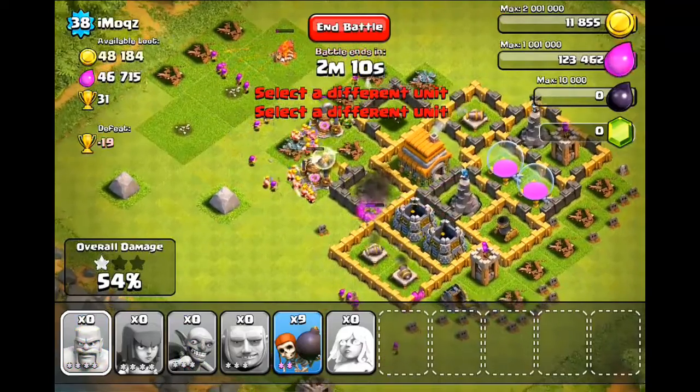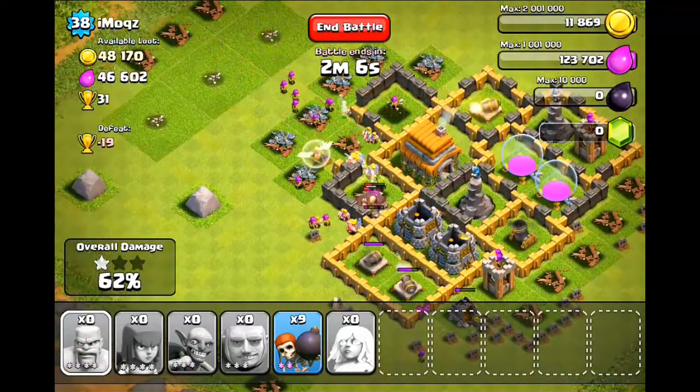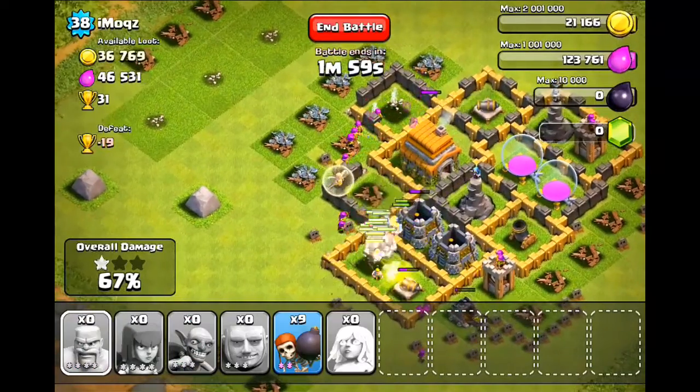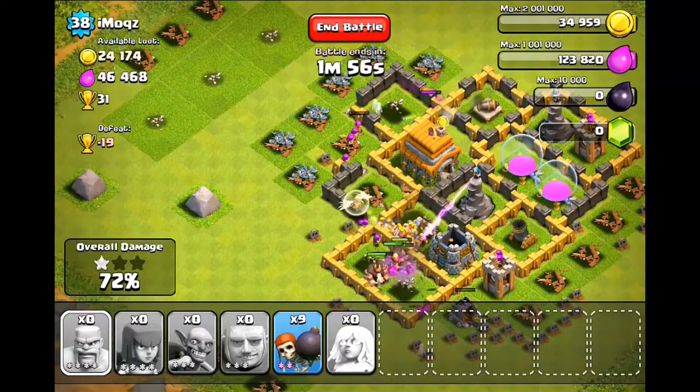What do I mean by that? Put your buildings really close to your walls so that your defenses can reach them. Go ahead and tap your cannon and see if that circle covers all of the area where your buildings are. It's not necessary to have all of them in, but more than 50% for sure.